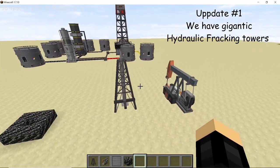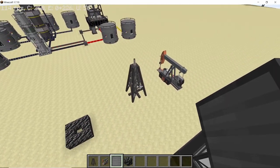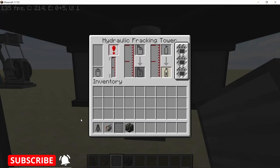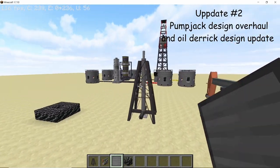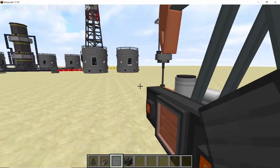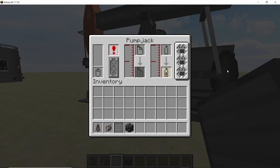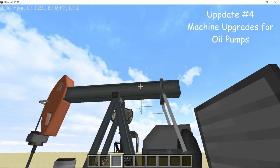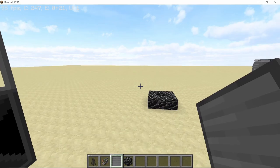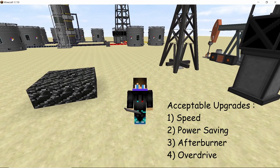Let's talk about some updates before actually setting up the refinery. In this update, the first thing added were the hydraulic fracking towers, which are humongous compared to the oil derrick and pump jet. These hydraulic fracking towers can be accessed via a central pump. The oil derrick and pump jet both were changed — not only have the exteriors changed but the interiors as well. The new improved GUI looks pretty neat and includes upgrade slots. The acceptable upgrades for all these oil extracting pumps are speed upgrade, overdrive upgrade, power saving upgrade, and afterburner upgrade.